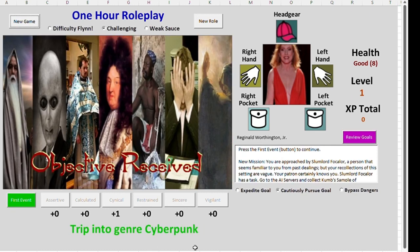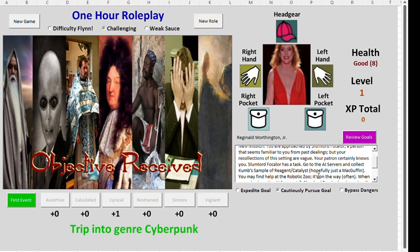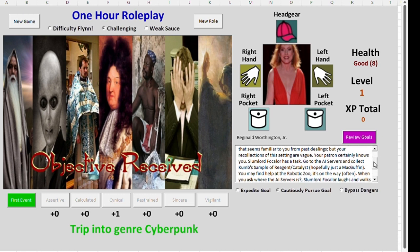I'm going to trip into a cyberpunk genre. I could review the goals here: you are approached by a slumlord, Folkalore, a person that seems familiar to you from past dealings, but your recollections of the setting are vague. Your patron certainly knows you. Slumlord Folkalore has a task — go to the AI servers and collect the Chrome sample of a reagent or catalyst. Hopefully just a MacGuffin. And you may seek help at the robotic zoo. It's on the way often — meaning it might not be. You might get lost inside the adventure.